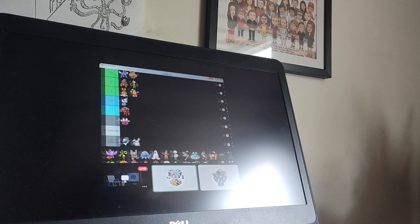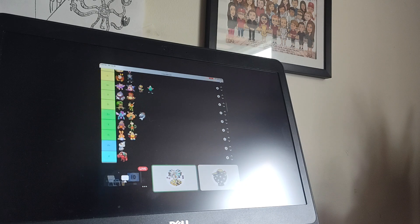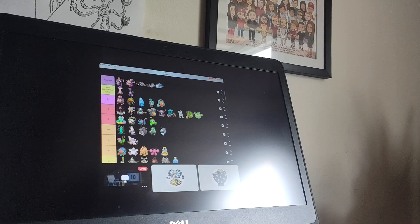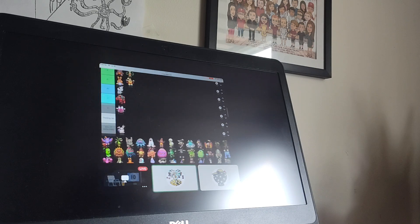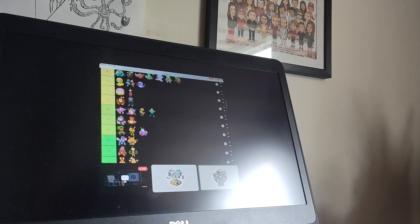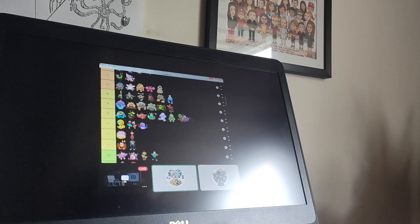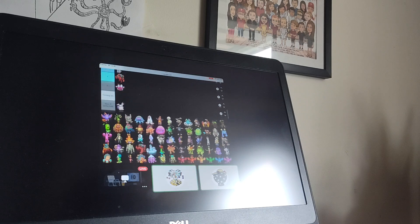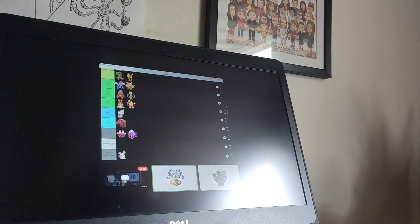Space Island Bowhead also definitely fills in those gaps well. Tusky — it's just incredible. Put it in S-plus. Cloud Island Tusky.